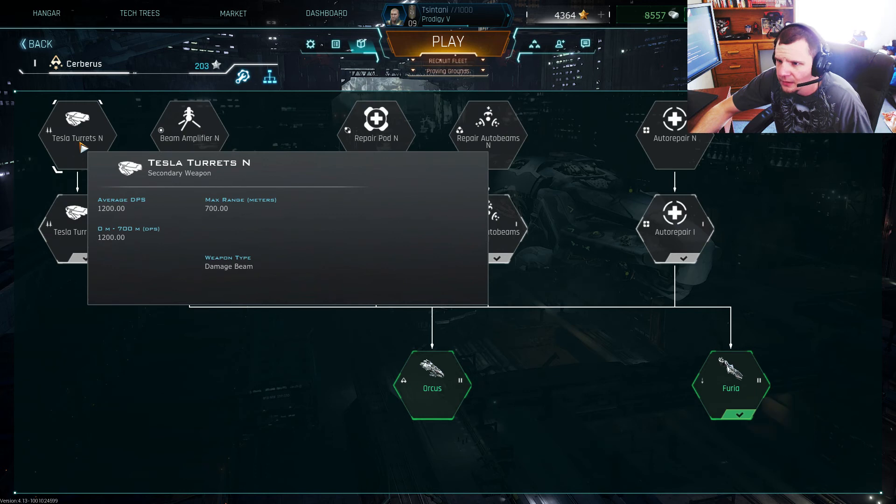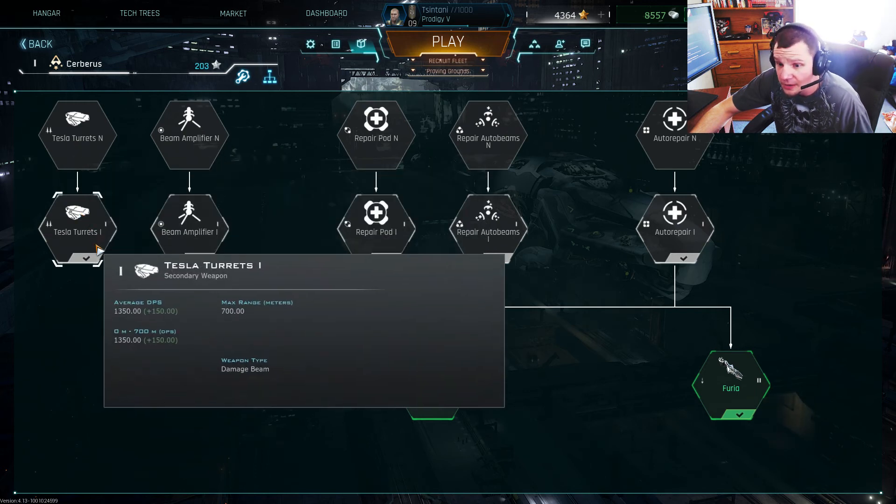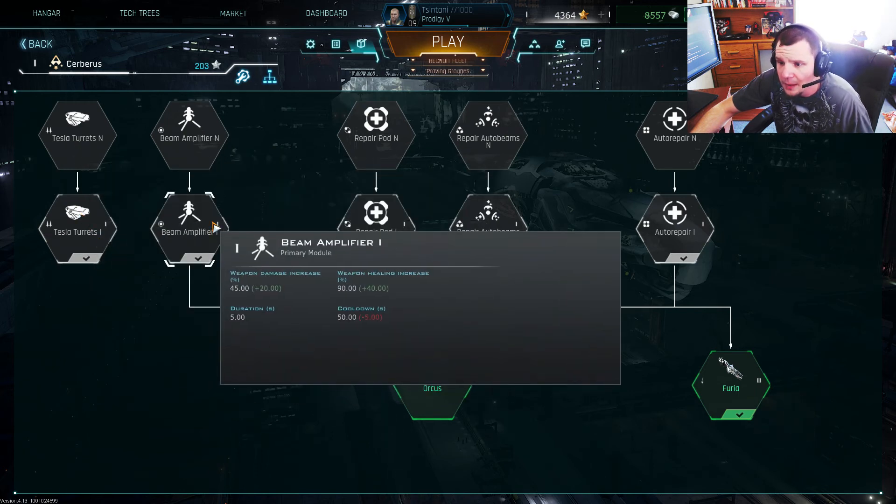Corvettes — the fighter jets from Team Elimination — are a threat. Then the Beam Amplifier; it amplifies your Beam. The primary weapon is the Beam, and it's pretty unique: the primary weapon will heal allies and damage enemies if it hits.